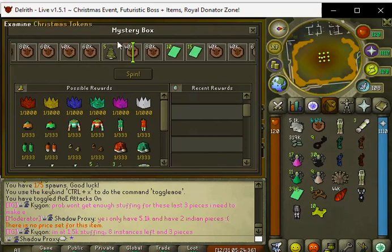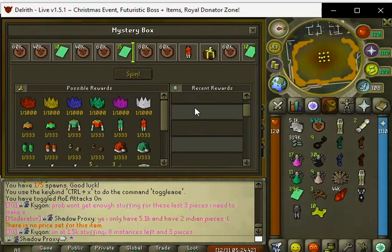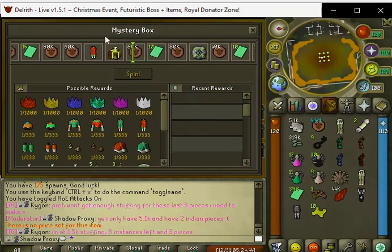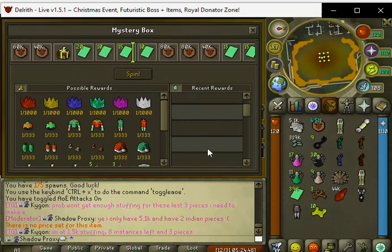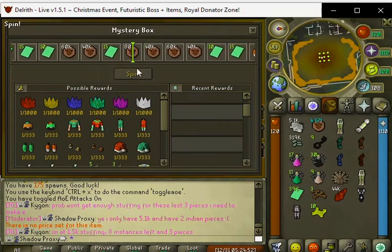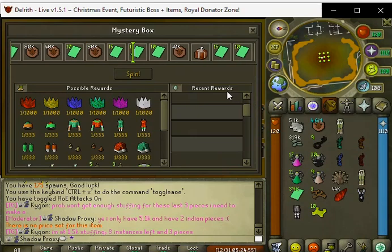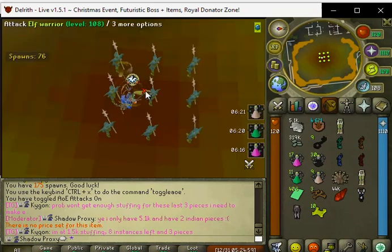Right past the Christmas tokens, the 40k dollar coins. It seems like the elf tickets are really frequent — right past the elf legs and gobble box. 80k dollar coins, and last but not least we will get 10 elf tickets.